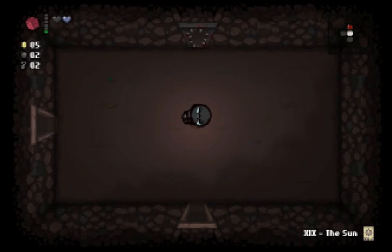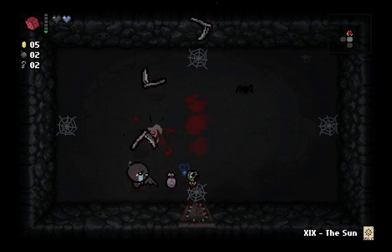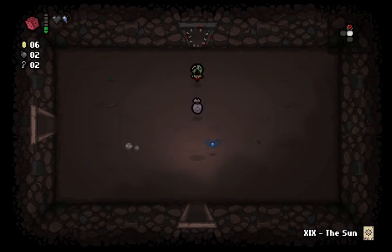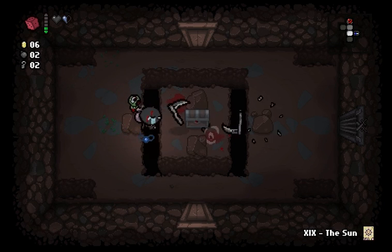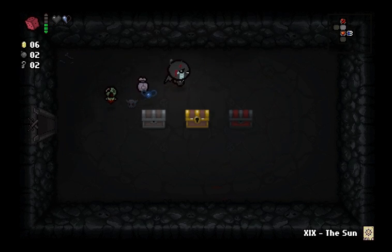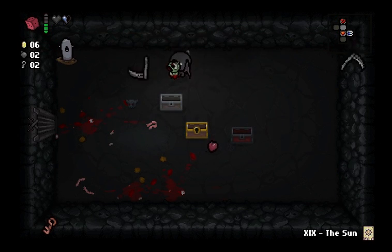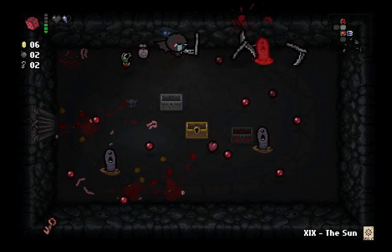The next floor is the Catacombs 1. So, if you have flight, going into a cursed room doesn't cost anything — going out still does. So I lose half a spirit heart, but I'm okay with that. I'm willing to take that risk. What's in here? I got my key back at least, and I got the Rusted Key, which gives me a higher chance to pick up more keys in the future. All in all, pretty okay.